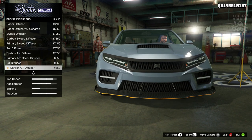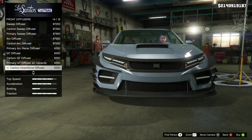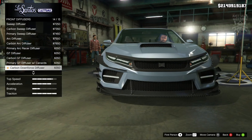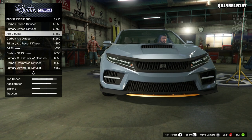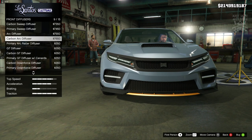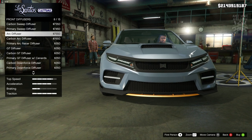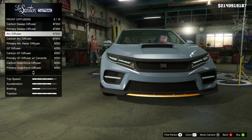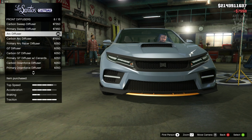The GT diffuser also looks pretty good, so there are some nice options. I'm not sure about those canards — I think they're a little bit too crazy, definitely not my cup of tea. There are some nice splitter options and I think my favorite is the arc diffuser. The carbon arc diffuser actually looks pretty good but I'm edging more towards the black plastic look because it ties in with the inserts, the grille surround and all that, so I'm going to go with the arc diffuser.